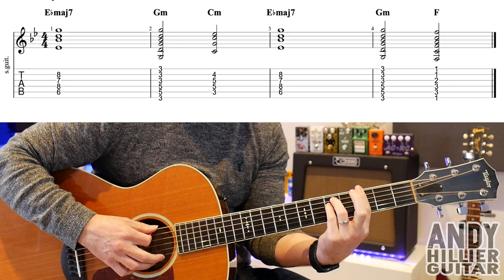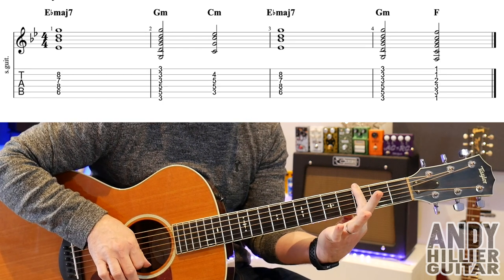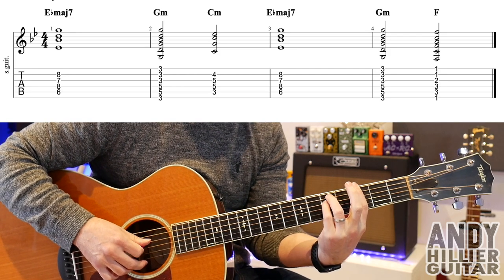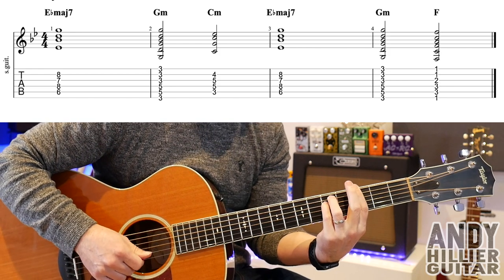The next chord is a Gm, which is your first finger barred across all the strings on the 3rd fret, third finger A5, little finger on D5. So that's Gm.